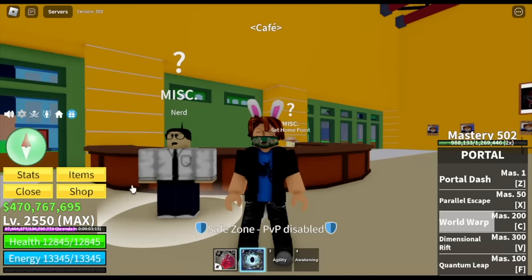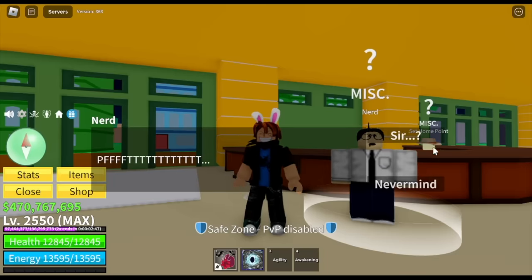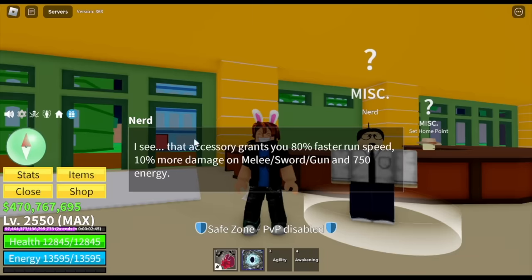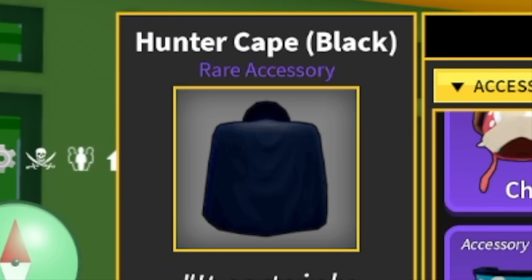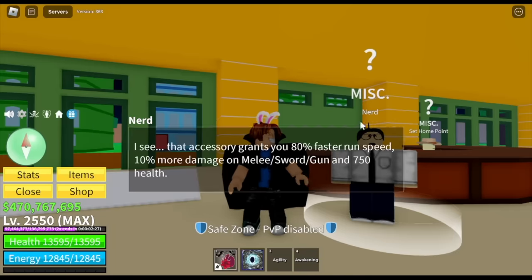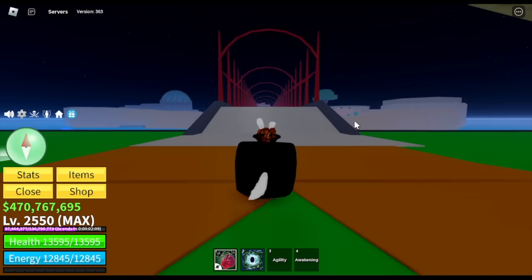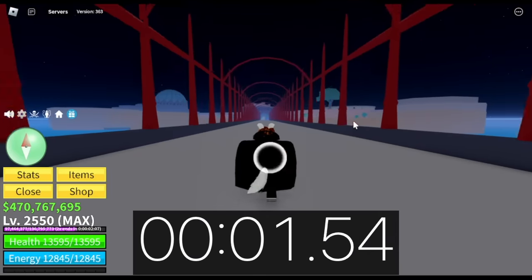Now, how about players in the Third Sea? You have a choice: the Bandana or the Hunter Cape. The Bandana increases speed by 80%, and the Hunter Cape also increases speed by 80%. Do you want to try it? Let's try it. But is this the best one? No, guys — we still have one more that is better. Let's try the speed.